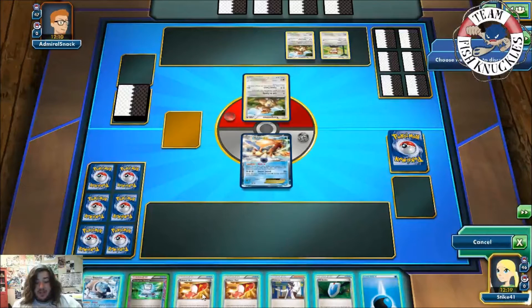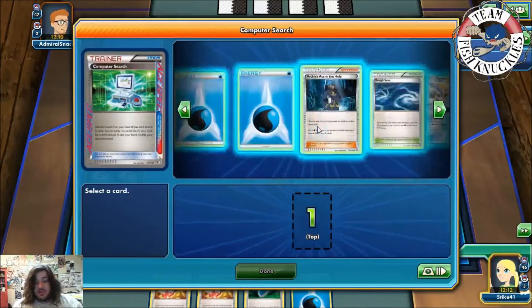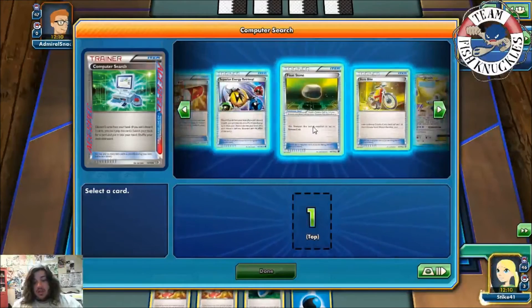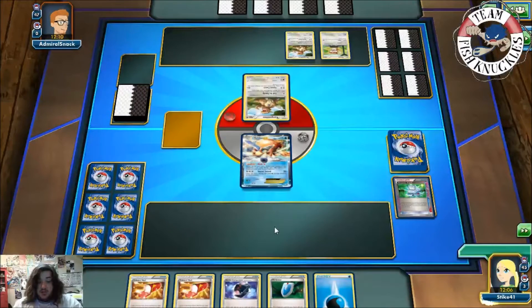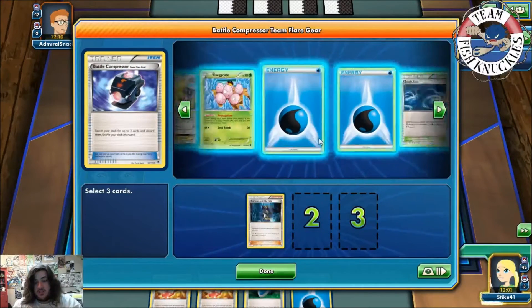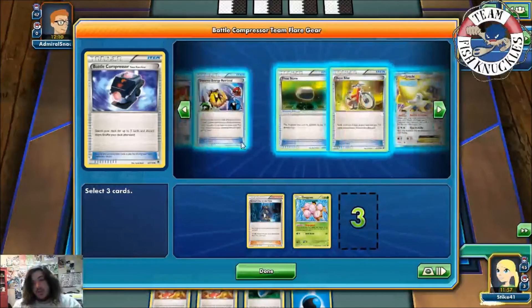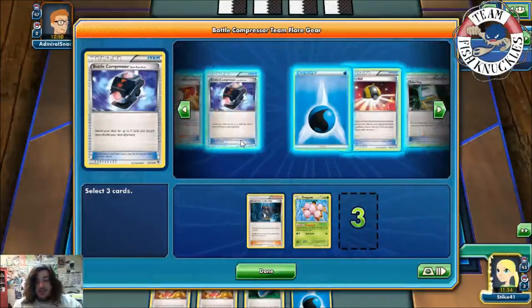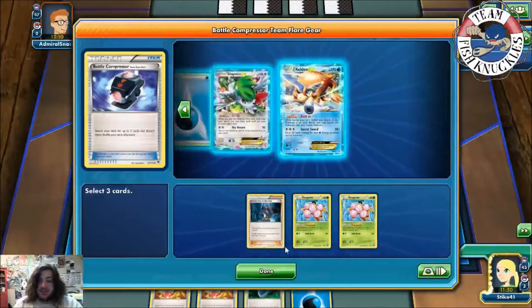I don't know what we're playing against. We'll Computer Search, discard the Sycamore and Blastoise. Here we'll get a Battle Compressor - and there's a Battle Compressor. We have a turn one Archie's pretty easily here. We'll Battle Compressor, discard the Archie's, discard an egg, and we'll discard another egg if it's in here.